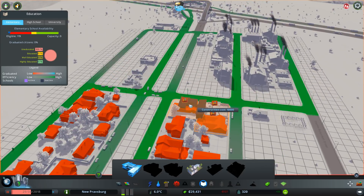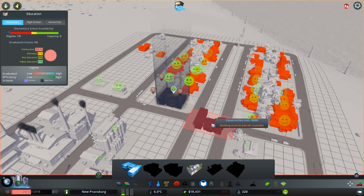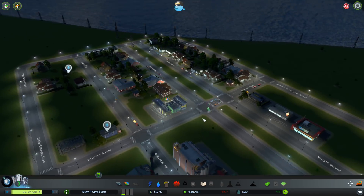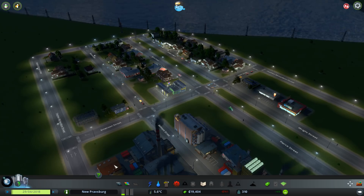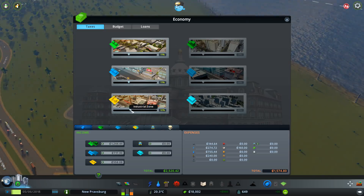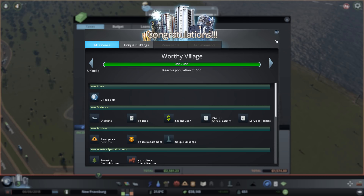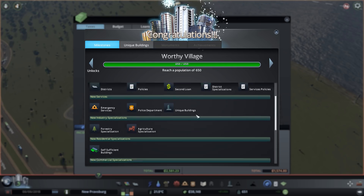So we will set up an elementary school — I kinda want to set it up on one of these non-one-way roads, something kind of like this. We'll probably get rid of one or two houses. There we go — we've got a nice little elementary school. And now we are a worthy village with a population of 650. We have access to a whole new area that we can purchase, as well as districts, policies, more loans, district specializations, and some emergency services.